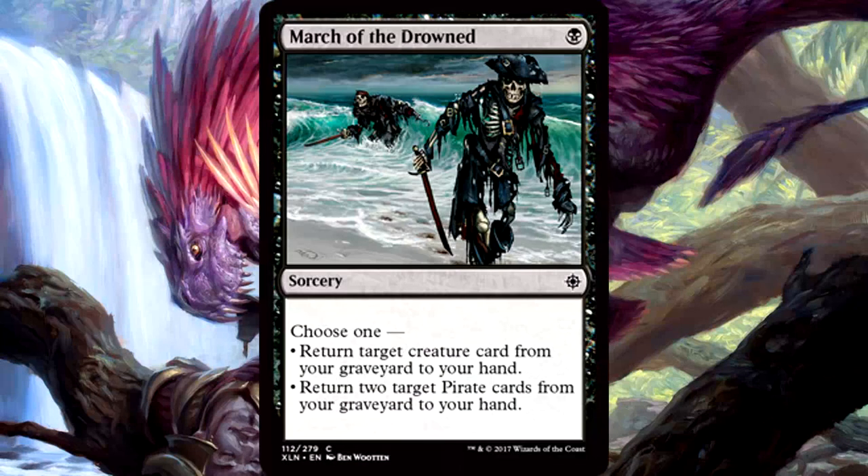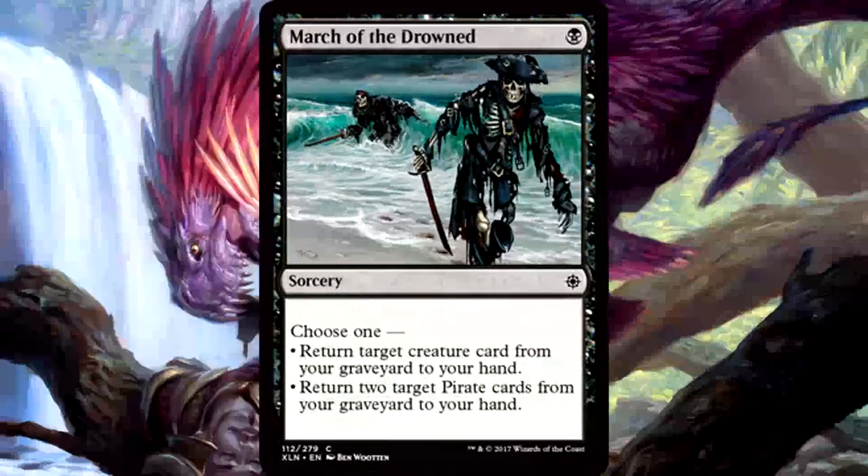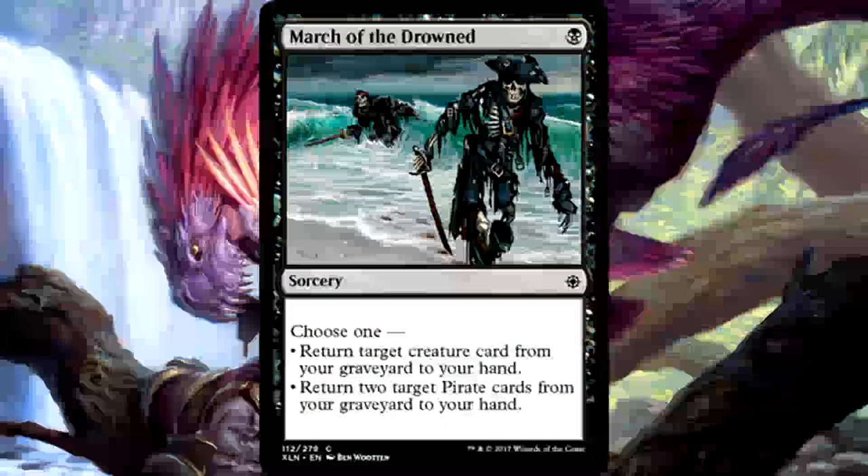March of the Drowned is one black mana for a sorcery — choose one: return target creature card from your graveyard to your hand, or return two target pirate cards from your graveyard to your hand. Yes, I love this card. This is a pirate version of Ghoulcaller's Chant, and I loved that card too. One black mana on a single card to bring back two dangerous pirates in an aggressive deck — that's huge. In an archetype where you need as much gas as possible, March of the Drowned not only gives you gas but in the form of guaranteed value. If you're drafting pirates or you opened a lot of pirates, play it every time without a doubt.